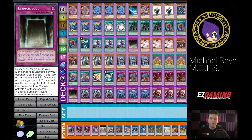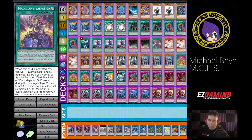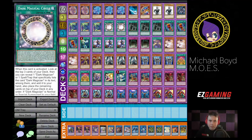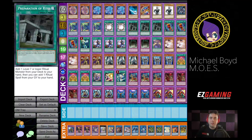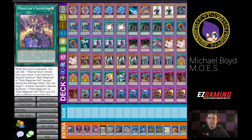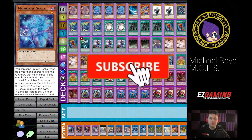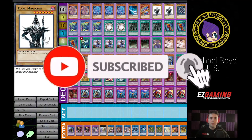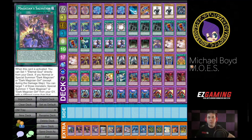So we've got Eternal Soul and Magician Salvation. The Dark Magician package literally just by itself takes up all of this room — just by itself. So that's 28 cards that are just the Dark Magician cards.